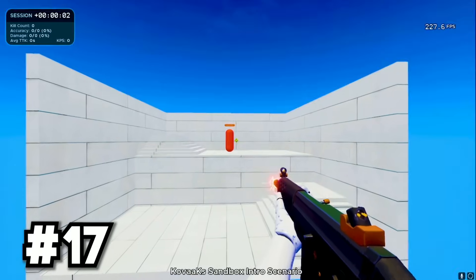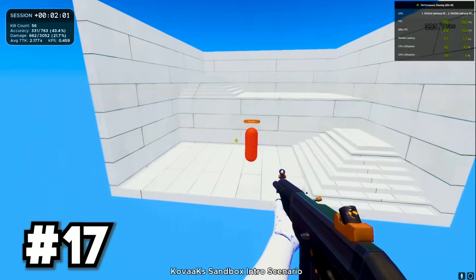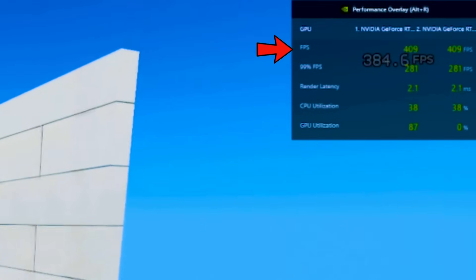Open your favorite game. On your keyboard, press Alt+R together. If you have an NVIDIA graphics card, you will now be able to see your FPS in any game.